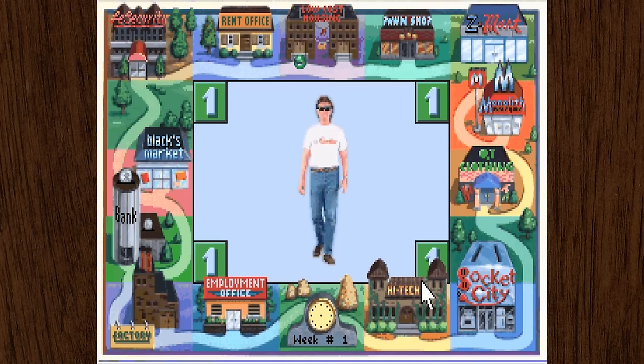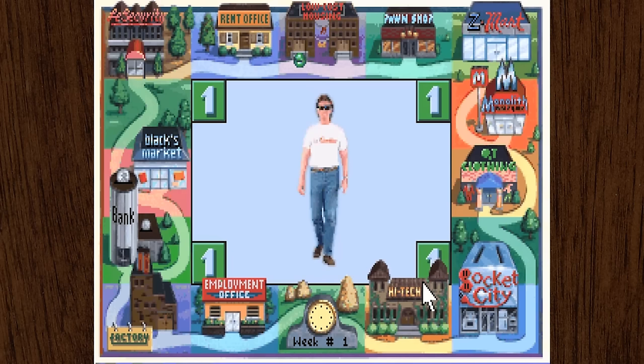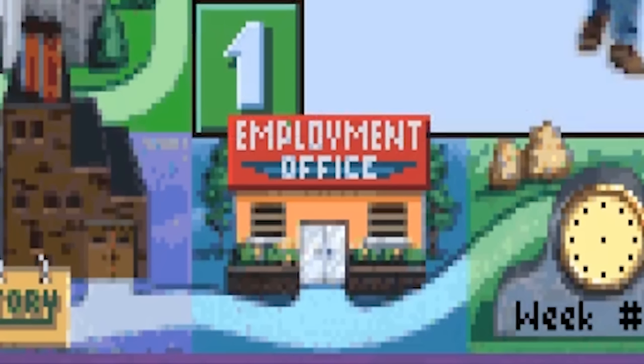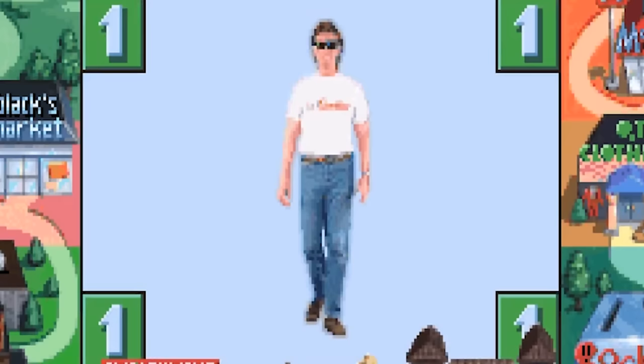Gameplay in Jones in the Fast Lane is divided into turns referred to as weeks. Each week you have the freedom to do whatever you'd like. We start at the low-cost housing space each day, and there are a handful of different places to visit — the bank, Socket City, a pawn shop — in whatever order we choose. If we're trying to get the most money, I feel like the employment office is a smart first stop.